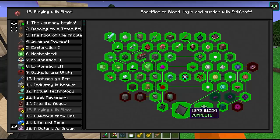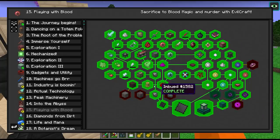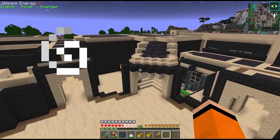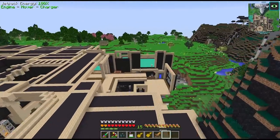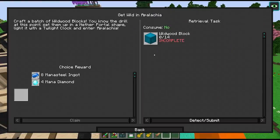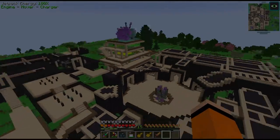Now we can get our runic altar — I'm really happy to have finished chapter 15. This was a very long one, but very fun trying to get all of these essences, and there are still more optimizations to do. Tomorrow I'm thinking about doing another live stream where we can progress further through Botania, check out the Autumn dimension, and maybe even Divine RPG as well. Thanks again for watching, and I'll see you all tomorrow for more Divine Journey 2.